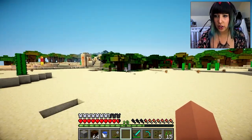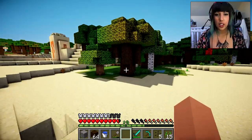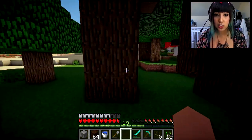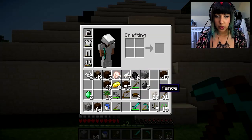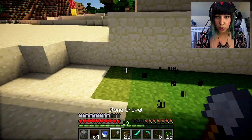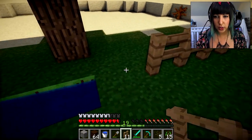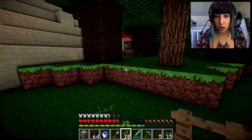Let's go back to our home - I can put the fences down as well. Oh, we have an endless water pool here - there was no reason to go out there! I am a noob. So let's get our fences and put them around. I'm gonna need more than 20 I think - this was a bad idea.